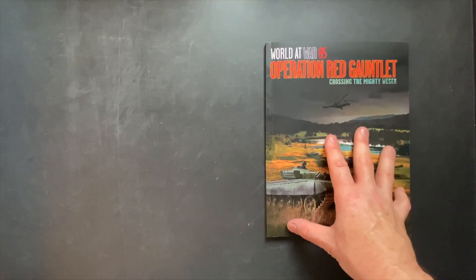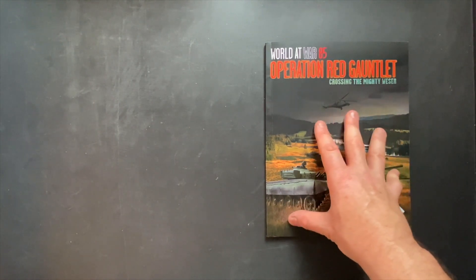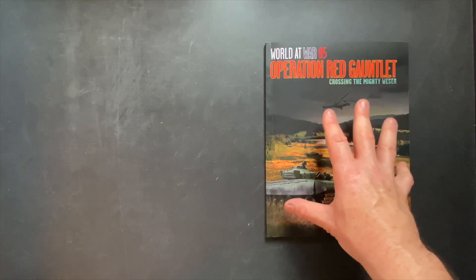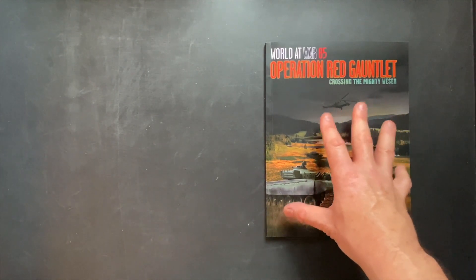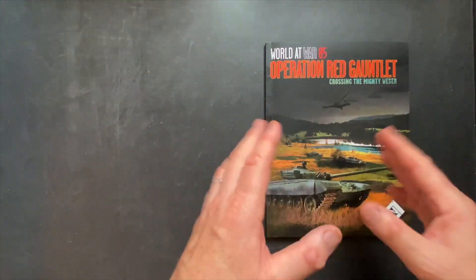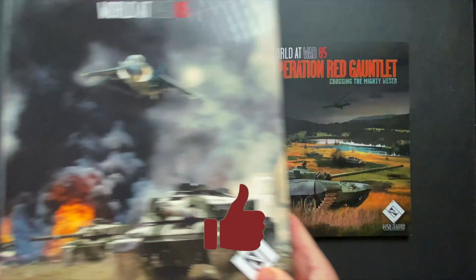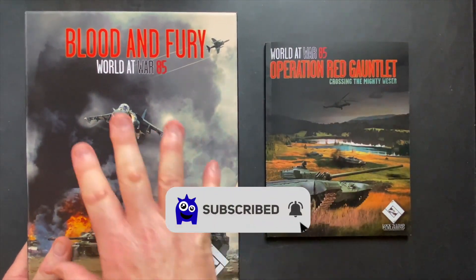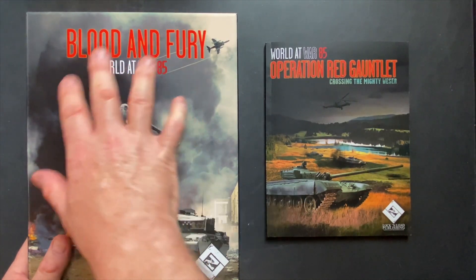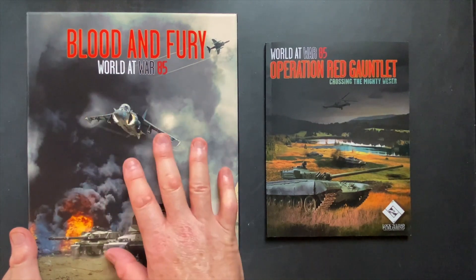Just to be clear about what you need in order to be able to play this — this is an expansion for Blood and Fury and for the World at War 85 system. It consists of five scenarios and you get this scenario booklet and nine maps, which have 18 sides. They have a snow side and a regular side, like most maps in the series. To play the first four scenarios, you need volume two, the standalone module Blood and Fury. If you have this, you can play everything here.